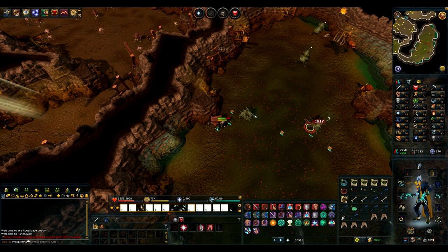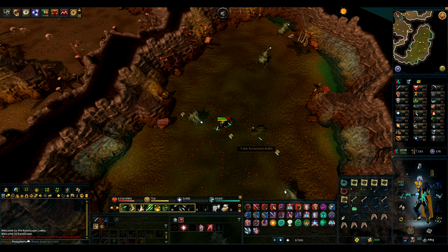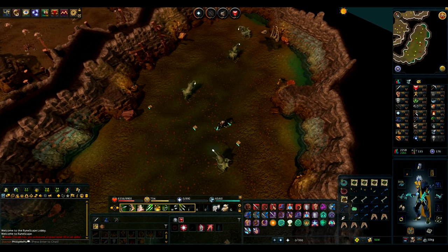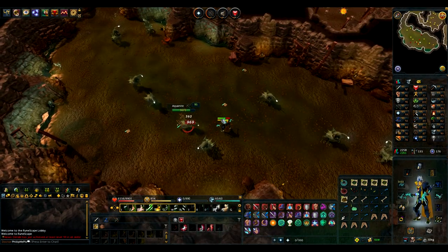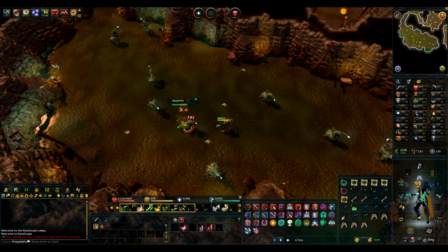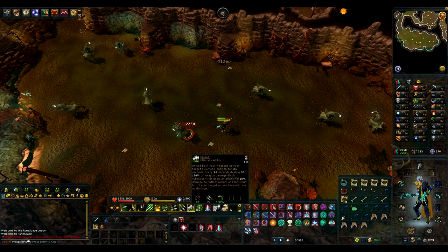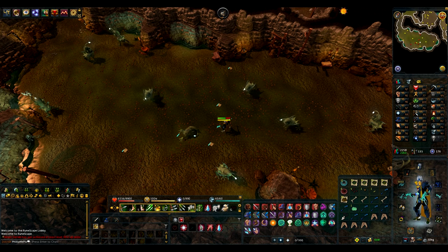Slayer, which is the one I'm trying to get: killing an enemy that counts towards your slayer task, which I currently am doing. Reaper assignments also work. I'm wondering if Reaper assignments have an increased chance since they are boss kills. It doesn't say, so I'm going to guess it probably is a slightly higher chance.